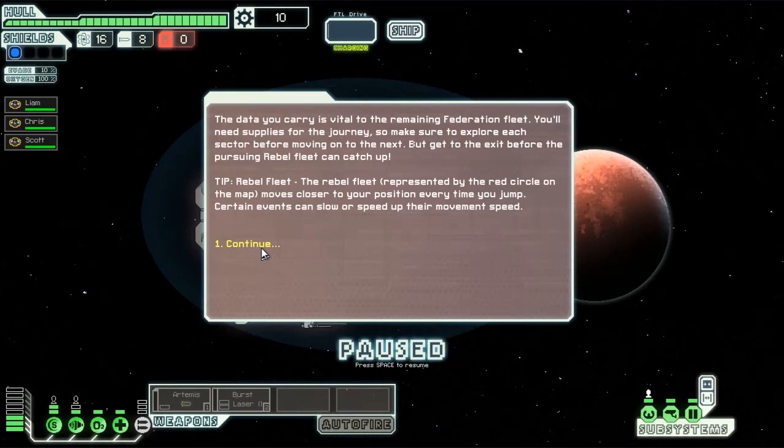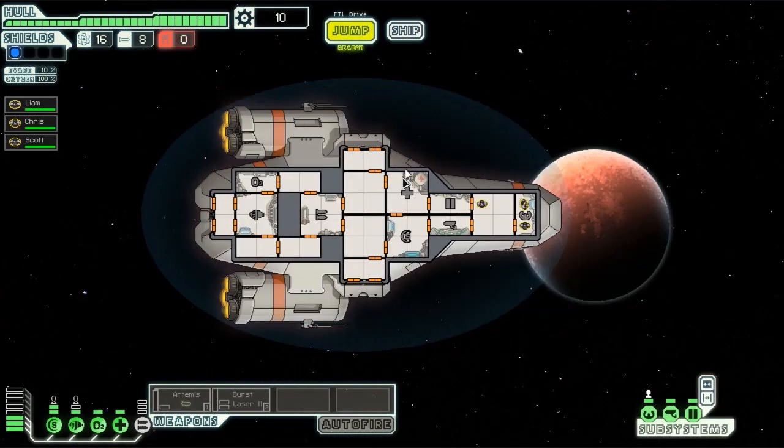So if you haven't played this game before, basically your mission is to carry some intelligence from sector 1 to sector 8, avoiding the rebels who are significantly better armed than you are — considering you're supposed to be the law enforcement or whatever, it makes no sense. You've got your fuel up there — that's how many jumps you can make — that's how many missiles you've got and that's how many drones you've got. I don't use drones at the moment because I haven't got the thing and I probably won't buy it. But if we do another playthrough you might see a ship that has drones.